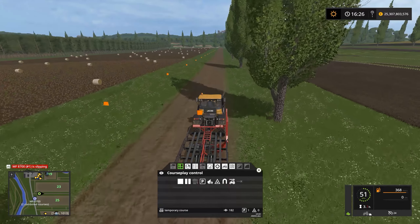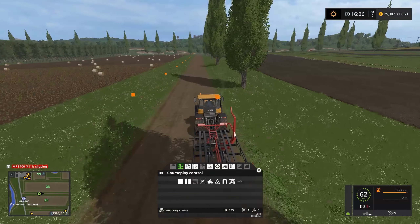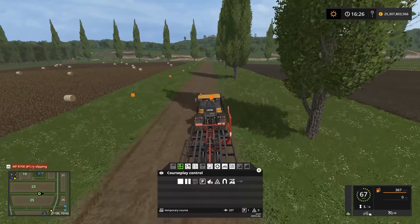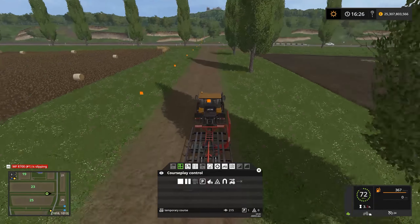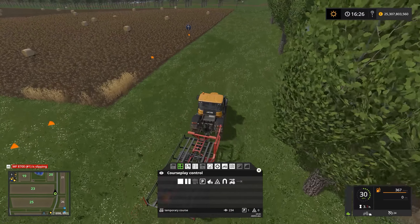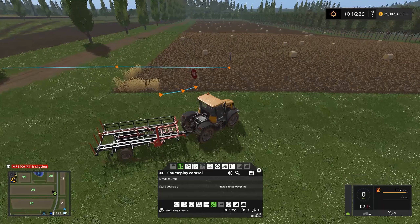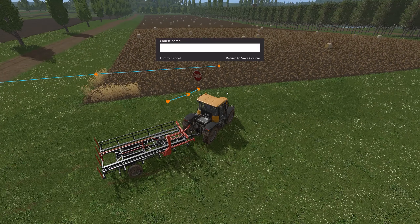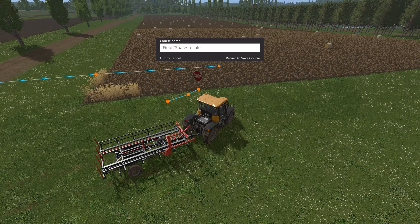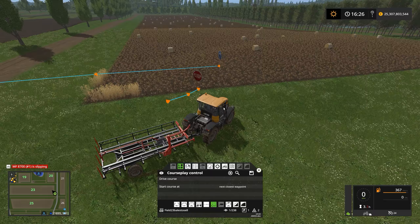Once we get back to the field we can speed up. Let's head back to the start point for this course and set the stop point around here — that's good. Now we have the course going from the field back to the sell point, so let's save that course. We'll save it as 'Field 23 Bales to Sell'.